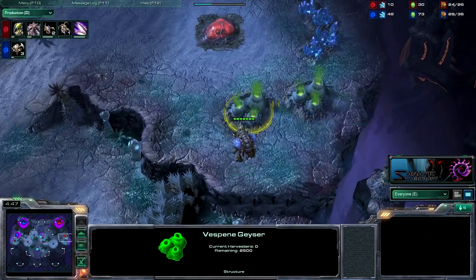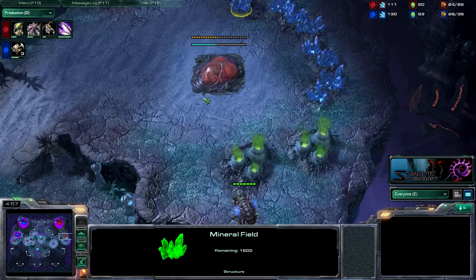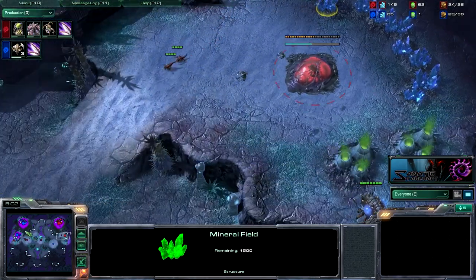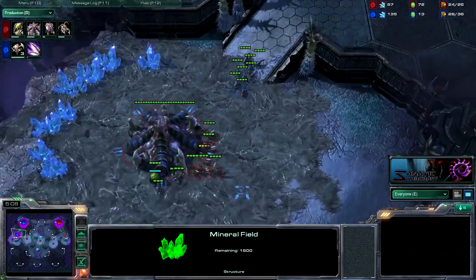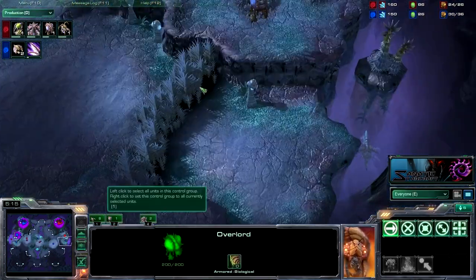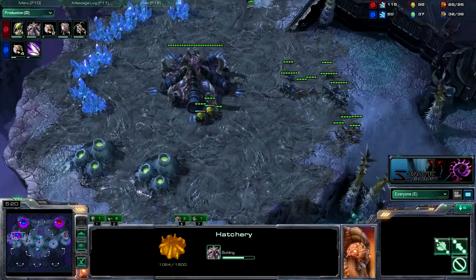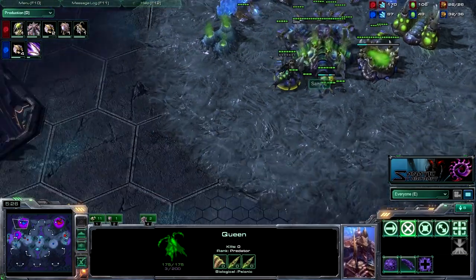This overlord allows me to see when he gets his 2 gases. If I see 2 quick gases, I can assume he is going mutas. If I see that he is making drones from his expansion, he is going to drone up. And if speedlings come out, then he is going to go for a speedling-baneling all-in or speedling pressure. So overlords are very important in this matchup — make sure they are spread out and useful. Those first 5 or 6 overlords are really crucial.